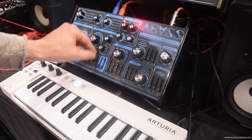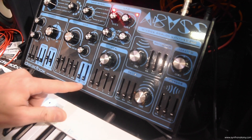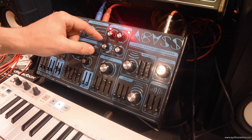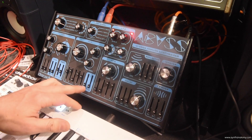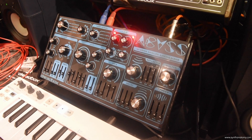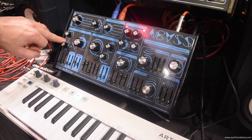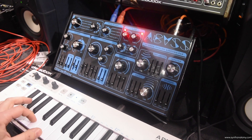The filter has a dedicated ADSR, and you can set the two analog LFOs — which I forgot to mention — that the Abyss has. These two analog LFOs split between the filter and the effects, and are completely separate from the vibrato and wave modulation LFOs.